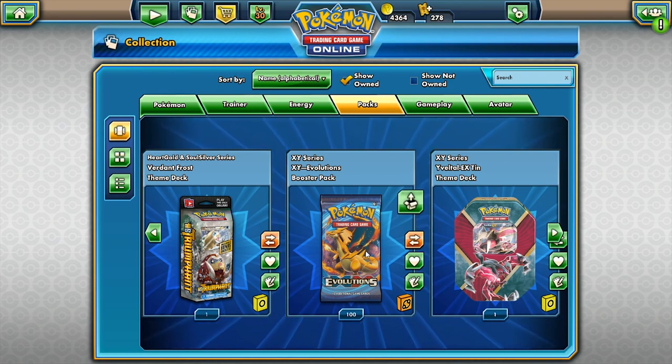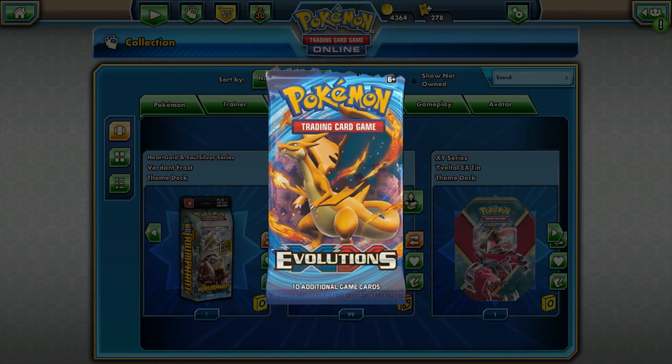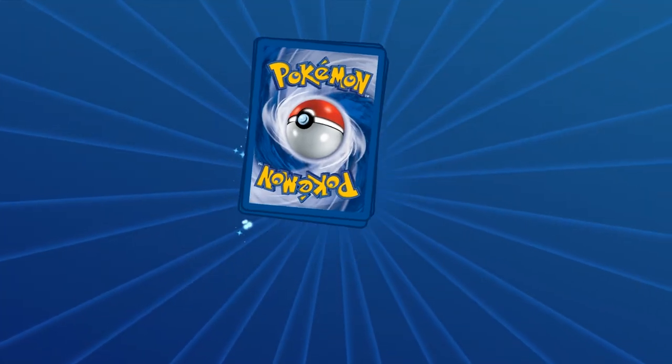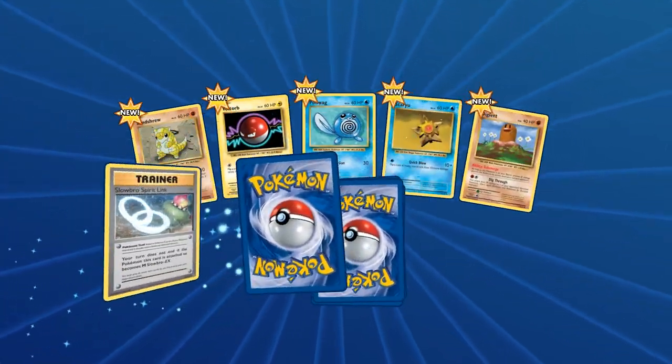These packs have been selling because this is all the way back from the Base Set days, with the same artwork and everything, and the same moves — just a little bit updated: updated HP, updated attack damage and stuff like that. But still, this is going to be exciting. Let's go ahead and open pack number one. Evolutions, man — I cannot say enough about this set. I know a lot of you guys have been asking me to do a set review but just haven't had the time.